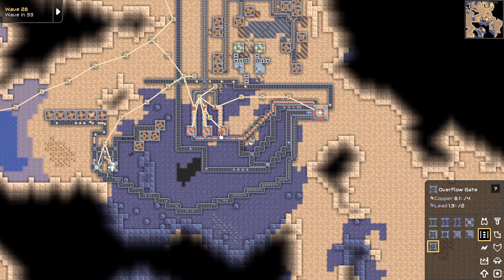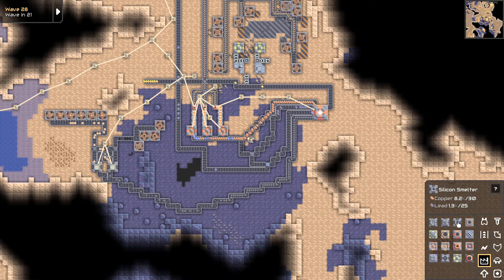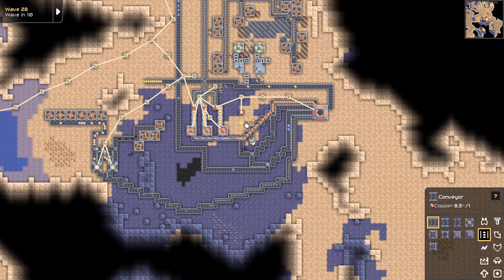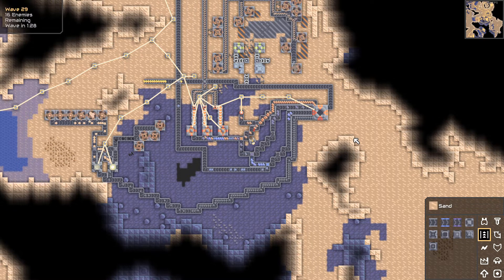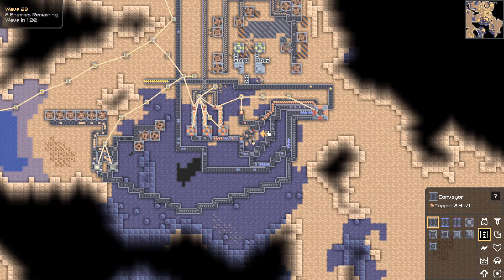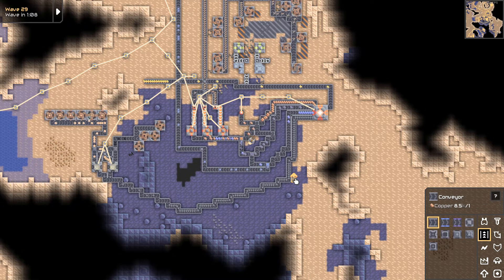I'll overflow here, overflow there, overflow here — that should be all the overflows I need. We'll get a little incinerator going. Where is the incinerator? There we go. We'll just have an incinerator right here. We'll take the extra copper that comes out and it will go right to the incinerator. That's probably the main extra thing we're going to have. We'll also take the extra lead, which will come out over here. Anything extra just goes off to the side — I don't care about that.